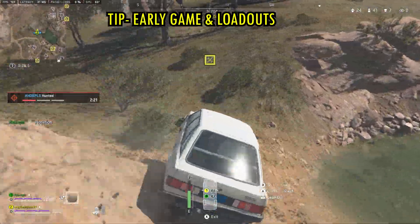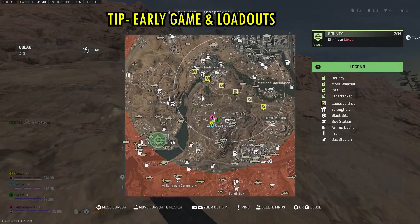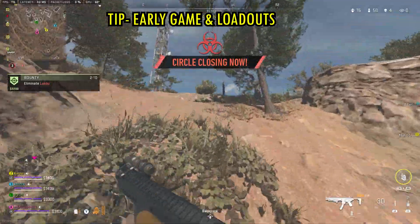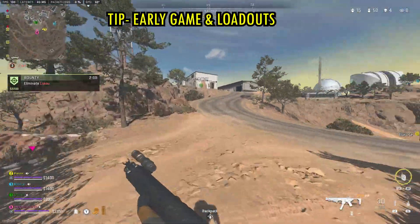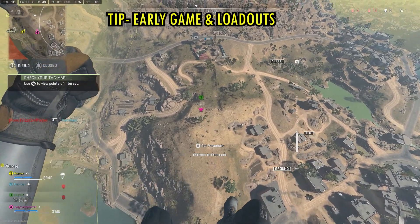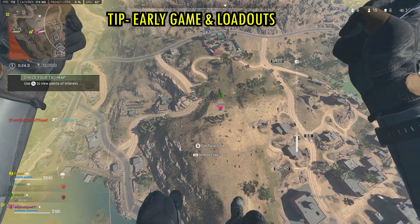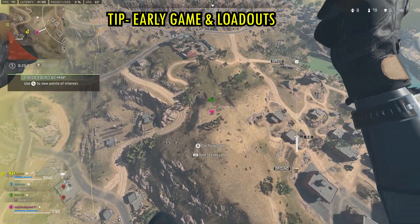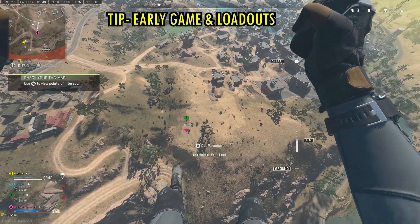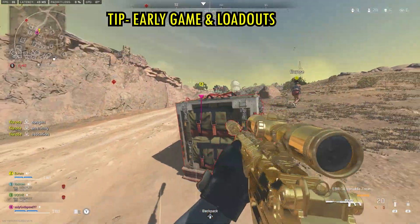They usually drop around six packages in a straight line, unless it's one of those games where the circle splits in three. If some get grabbed they disappear off your map, so you can ping a nearby location to keep track, or deduce the approximate location if you remember the direction the plane went. You can use this method end game — we remembered the loadout pattern and knew roughly where it dropped based on that pattern.